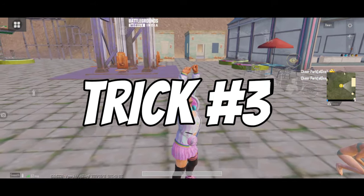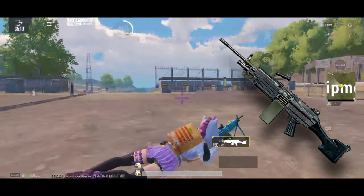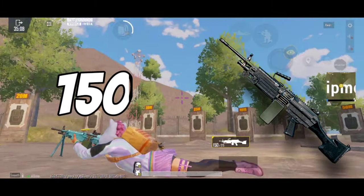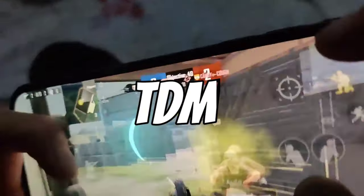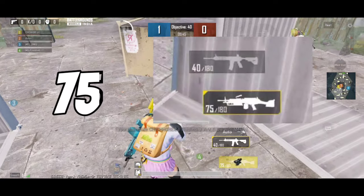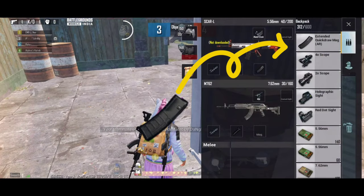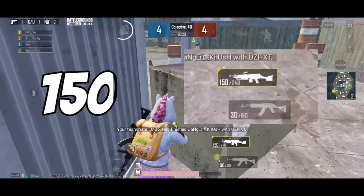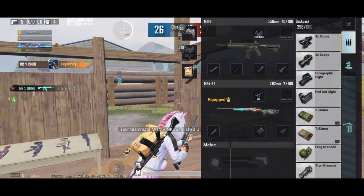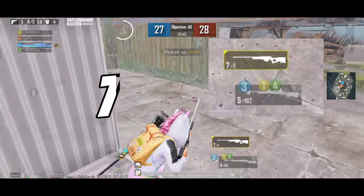Moving to the fun trick, trick number three. After the new update, the M249 now has a capacity of firing 150 bullets if you are using an extended mag or an extended quickdraw mag. But in team deathmatch mode, the M249 only has 75 bullets, so in order to get 150 extra bullets you must have an extra extended mag in your backpack. When you then pick up an M249, you will be rewarded with 150 bullets. This also works with the AWM, but in that case you must have an extra extended mag for snipers, and the capacity will be increased by two bullets.